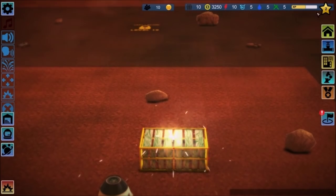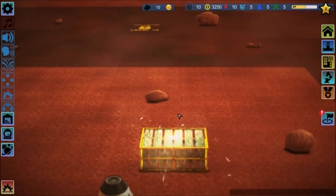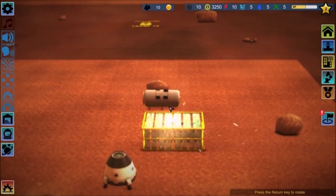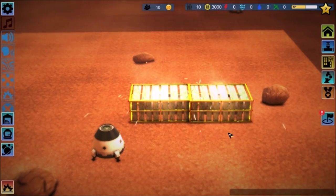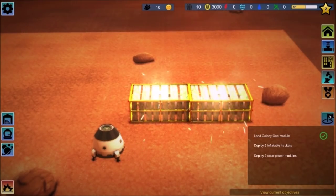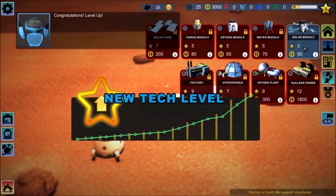Other games work similar to this — like Adventure Park, for example — where you actually have to level up in order to unlock more stuff. So let's go ahead and build another one. Return key to rotate. What I'd like to do... is this going to be done building? 53 percent. Let's just do another one here. Is there a time slider of sorts here that I can make the game go faster? View current objectives. At some point I have to deploy two solar modules. Will the game let me skip ahead? The second button down is solar farm, cargo module, oxygen module, water module, solar module. I got another tech level.